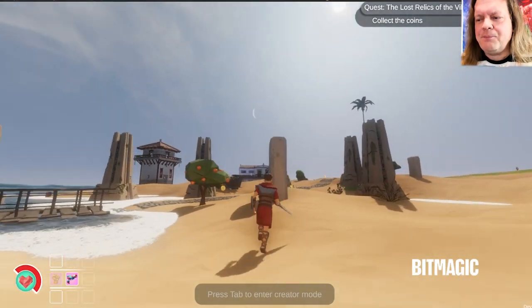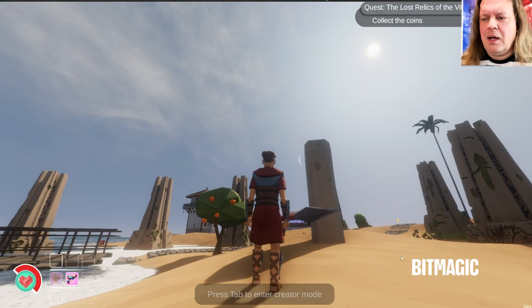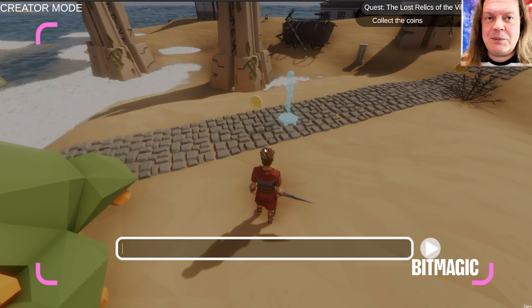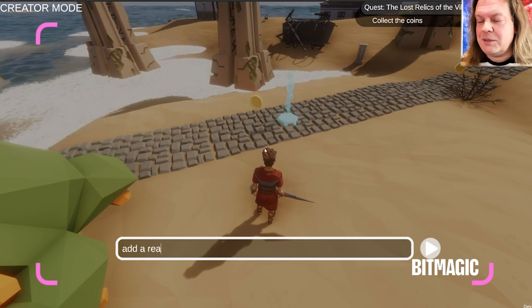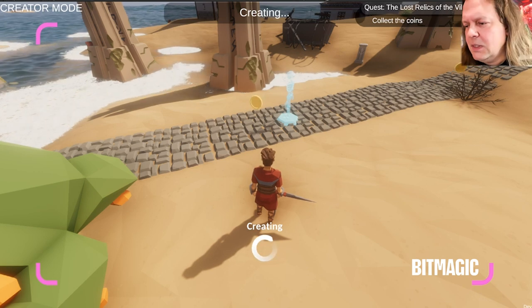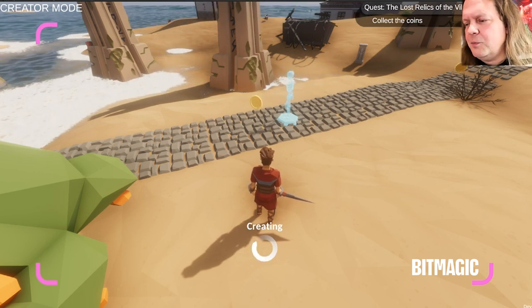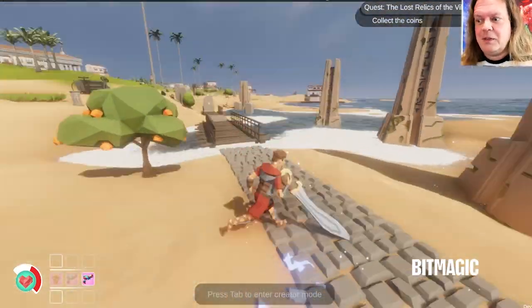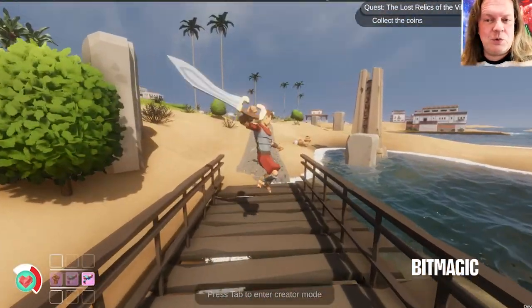So when you create a game, you can choose what kind of weapons your players have available. It doesn't have to be something that shoots things. Like here, it's a melee weapon — a sword that you place in the world, and when the players find the power-up, they can pick it up and start using it.